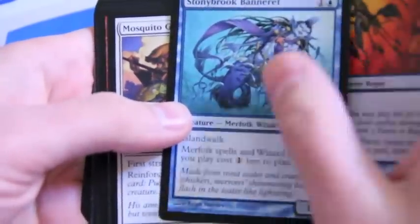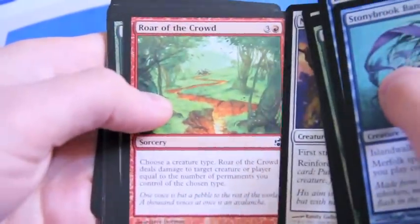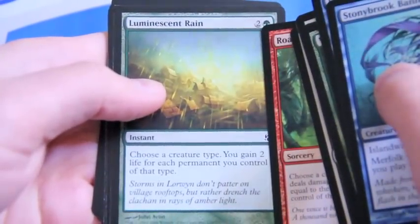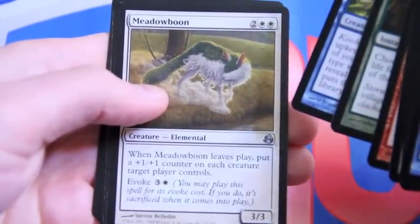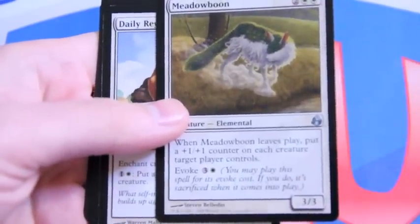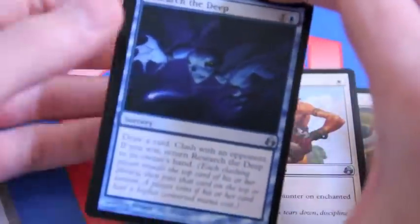Actually, that might be pretty good. Mosquito Guard — is it Kithkin? Kithkin's always driving me crazy. It's like, we need to give a type to soldiers so we're just going to make Kithkin the tribal. What are Kithkin? Unescent Rain — at least in decks that run monocolor. We're in Uncommon land. So we have Meadowborn, Daily Regimen, and Research the Deep.